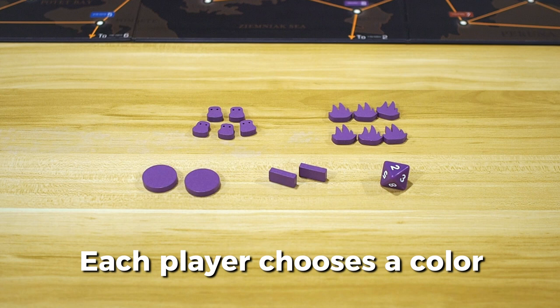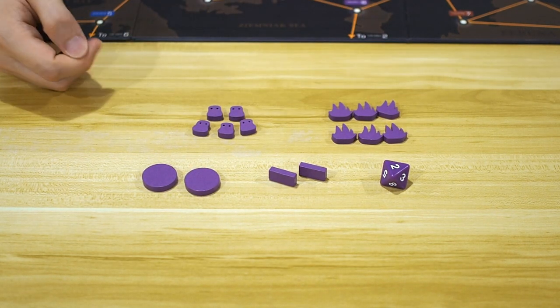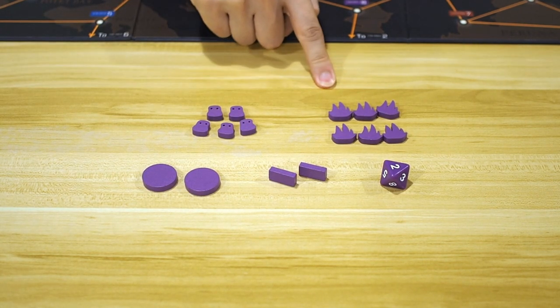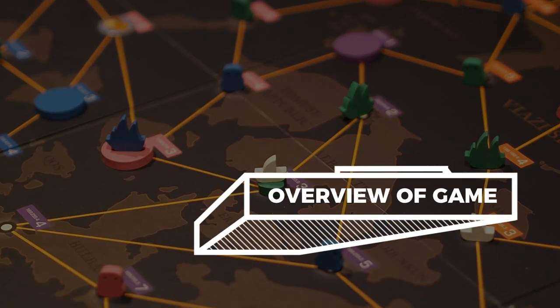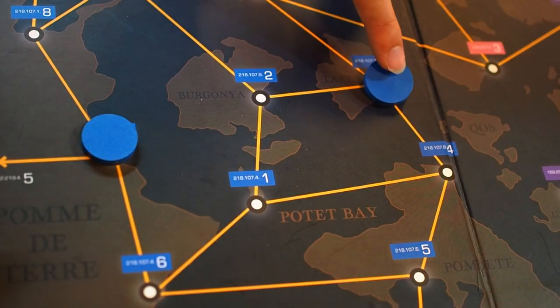Start by having each player choose a set of colored tokens. I laid out a set of player tokens here. Each set has 5 potato order tokens, 6 ships, 2 warehouses, 2 firewalls, and 1 8-sided die. In the game, you play as a potato pirate and start with 2 warehouses in your colored zone.